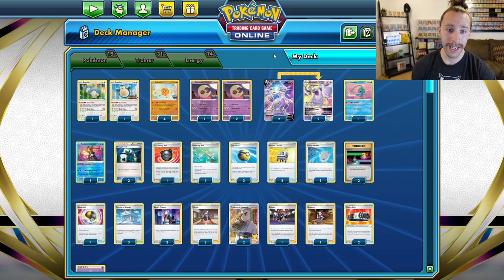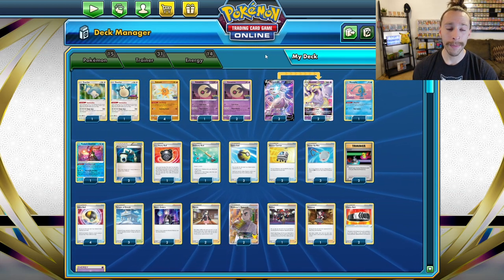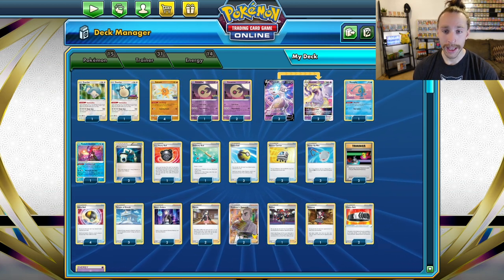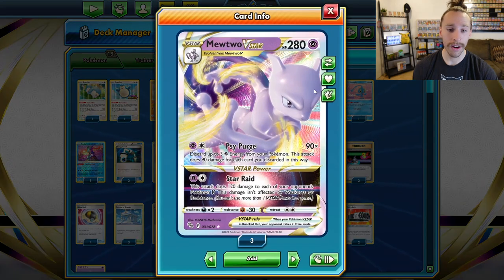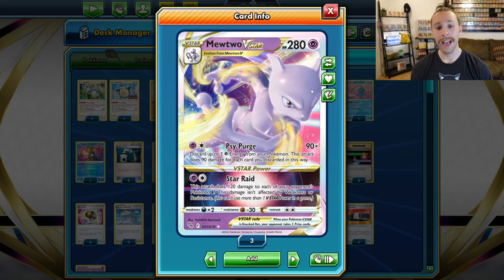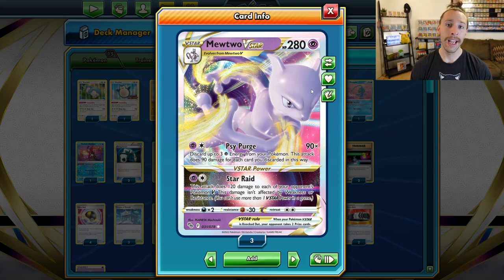You are a single prize deck mostly, so you don't have to worry about falling behind. We also play a 2-2 line of Mewtwo V and Mewtwo V-Star. Mewtwo V-Star has 280 HP and for one Psychic and one Colorless has Psy Purge, hitting for 90 damage per discarded Psychic energy on all of your Pokémon.